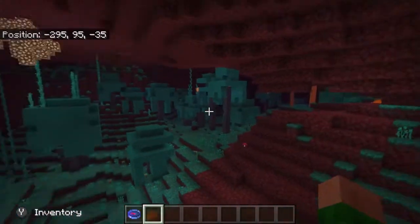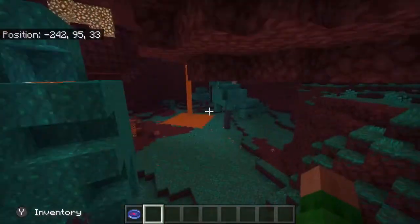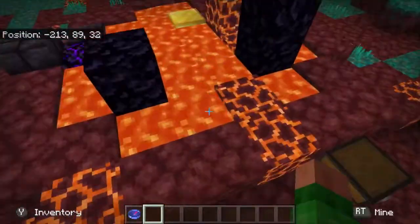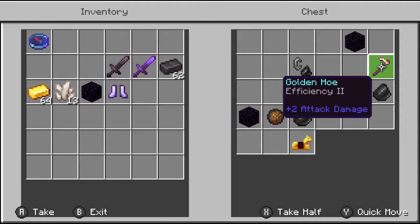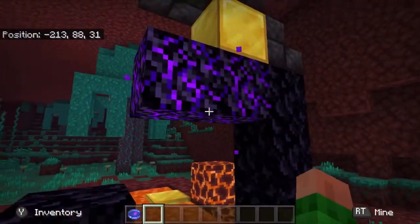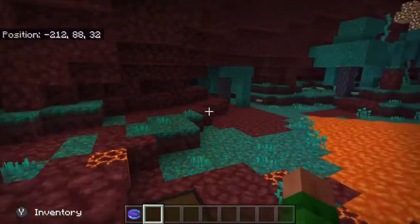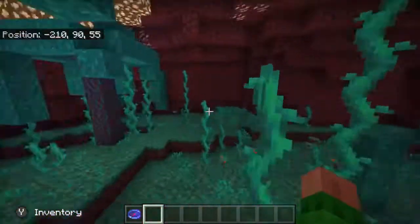Would you look at that — a ruined portal! As you can see it comes with chests containing obsidian, fire charges, anything gold — there was even a gold hoe with Efficiency II. It could also come with flint and steel itself. Basically you just need to complete it and destroy the crying obsidian blocks since you can't create a portal with those.